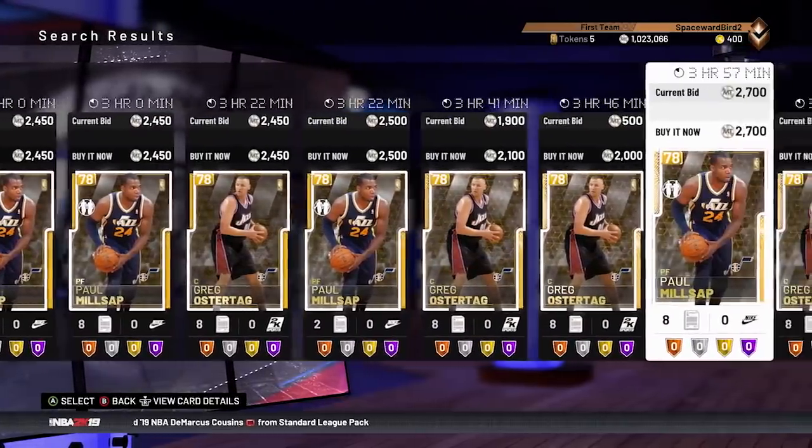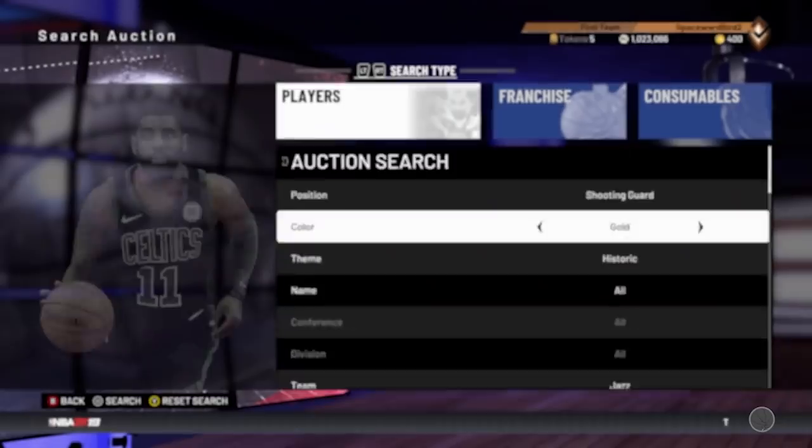Finding budget duos is a great way to grind solo challenges — yeah, keep those contract costs down. Price tag on the cards: